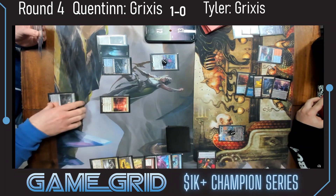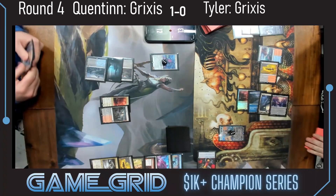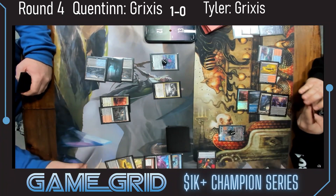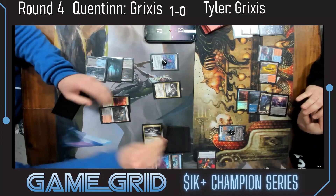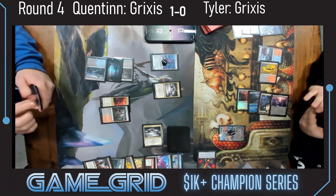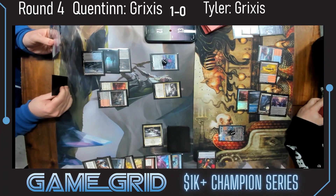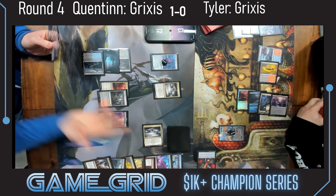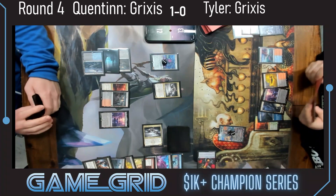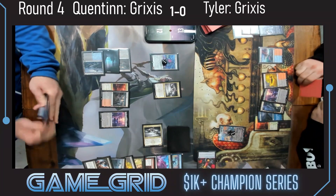Quentin deciding how to use his mana most effectively. Probably weird to have your best friend on coverage — I keep calling him QJ and people have no idea what I'm talking about. Another Corpse Appraiser is the play here. We see a Go for the Throat, Invoke Despair, and Shipwreck Marsh. Quentin is very much valuing value in this game, and has elected to put the highest-value card in hand, leaving up mana rather than playing Fable. Maybe just wants to get Bankbuster going. There's also a Siphon Insight here on the end step — that is powerful.